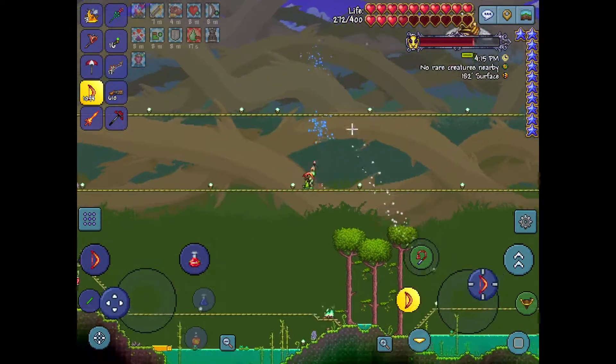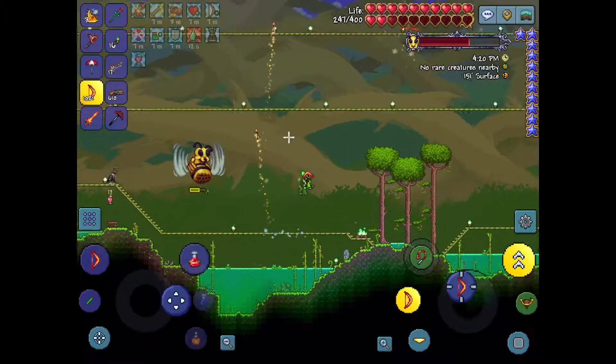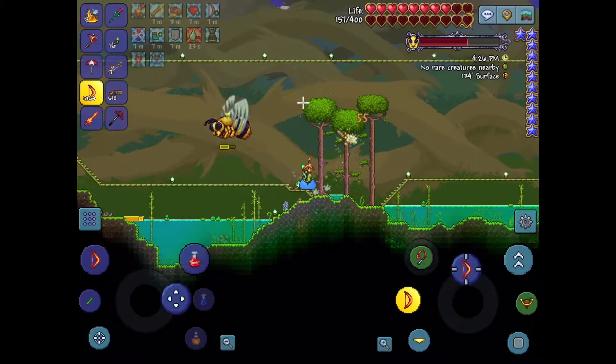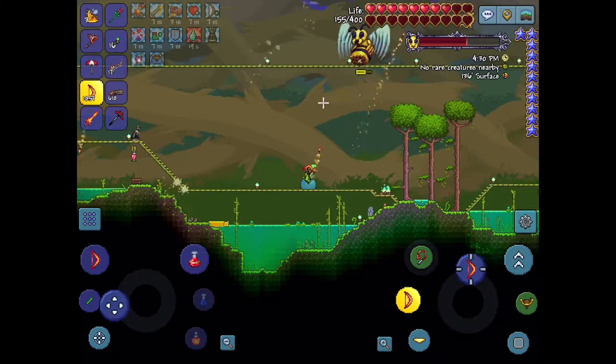She charges at you at high speed, backs away for a bit, then charges again and tries to ram you. Another attack — my most hated — is where she shoots stingers at you. Those bolts do like 50 damage to me, and I have around 23 to 28 defense.